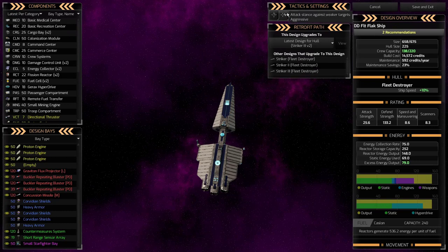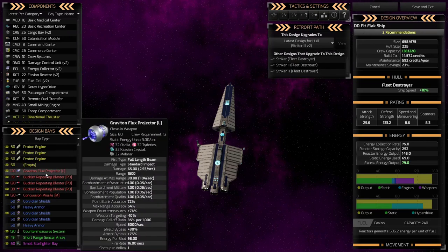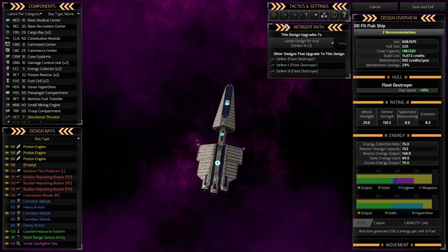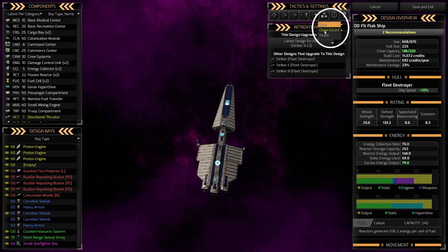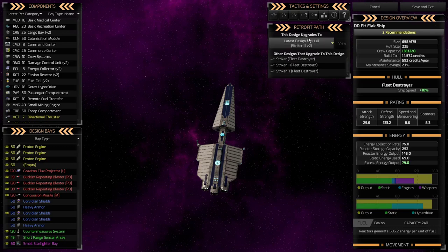For the fleet destroyer's tactics, I'm setting it to neutral — so it stays at medium range. Its close-in weapons have a range of about 1,500, so they'll move up until in range. I'm setting engagement to same location or nearby, and for fleet position I'm putting it in close escort — so these ships are around the core ships, with their flak protecting the others. Set 'latest design for hull' as always, then save and exit.